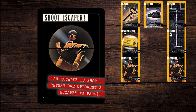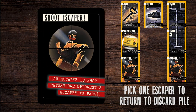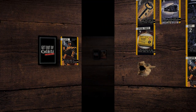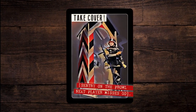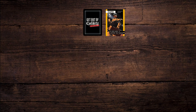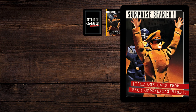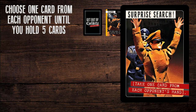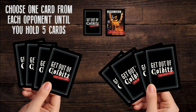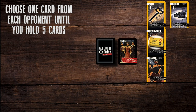Shoot escaper cards: pick any opponent's played escaper card and return it to the discard pile. Take cover cards: next opponent misses 1 go. Surprise search — opponents caught in possession: choose a random card from each opponent's concealed hand until you hold 5 cards in total. Therefore, play this card if you need more cards.